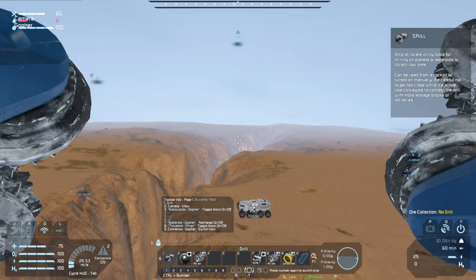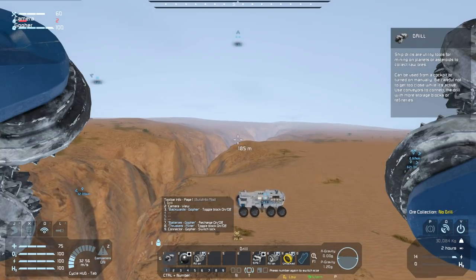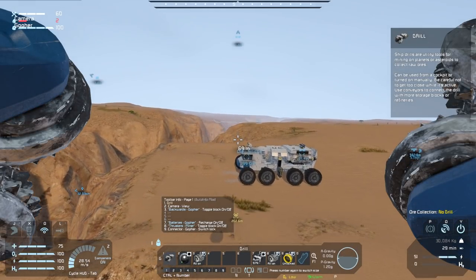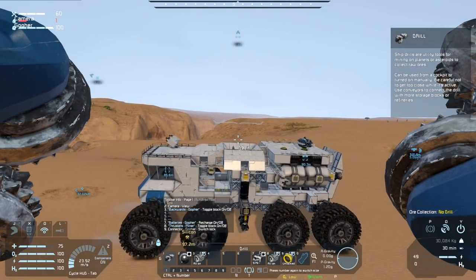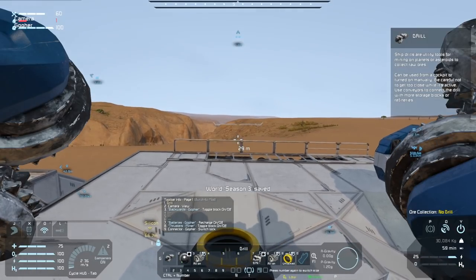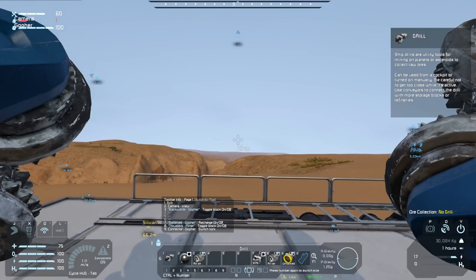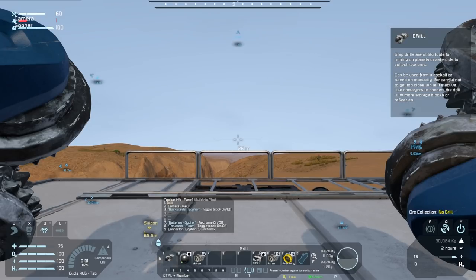I knew I was eventually going to have to cross something like this, and I have a plan. I'm going to build a bridge — but not a regular bridge where I place the blocks myself. Let's build a self-building bridge. Let's have the Mastodon build it as it crosses. Ain't that just funky?